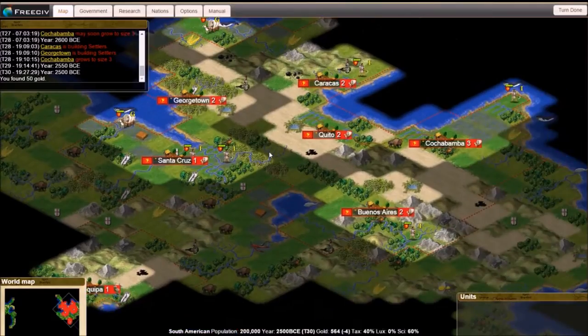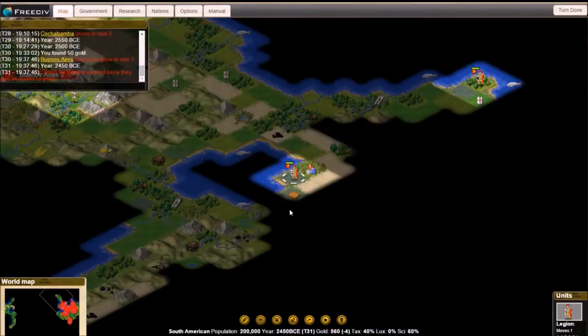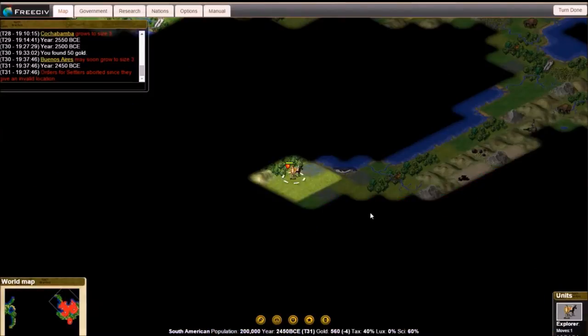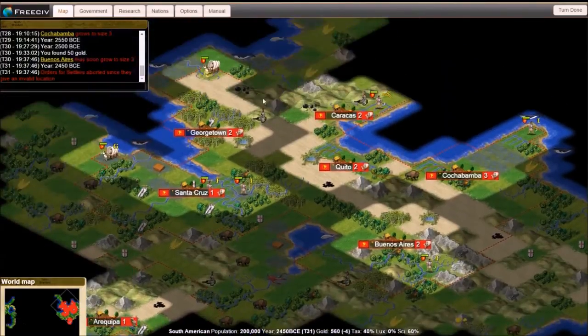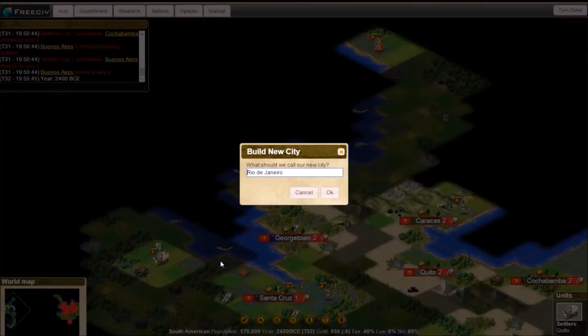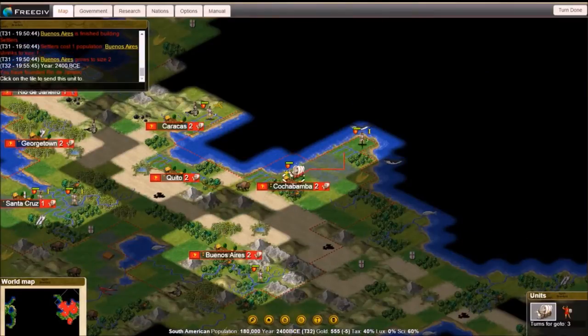Something that happens when you play by email — it's not a big deal when you play normally, but recording it: whenever I discover a tech, I hit turn done and then the tech screen pops up. So a lot of these techs I'm getting aren't actually showing up on screen. But if you read the little window on the left side, it'll tell you when I discover a tech.